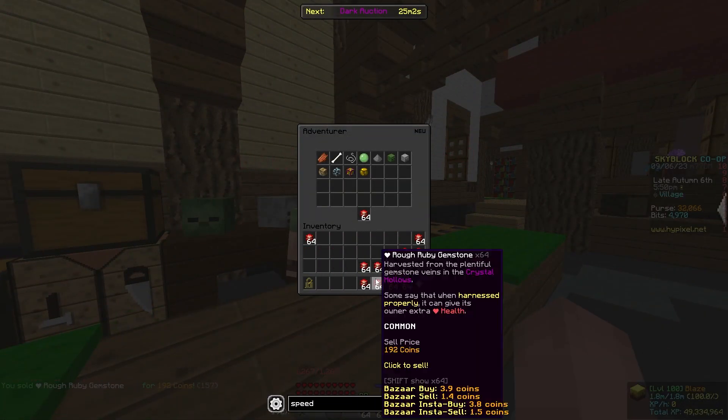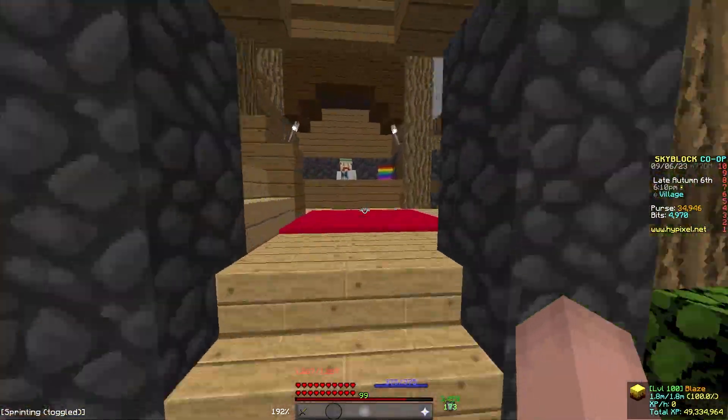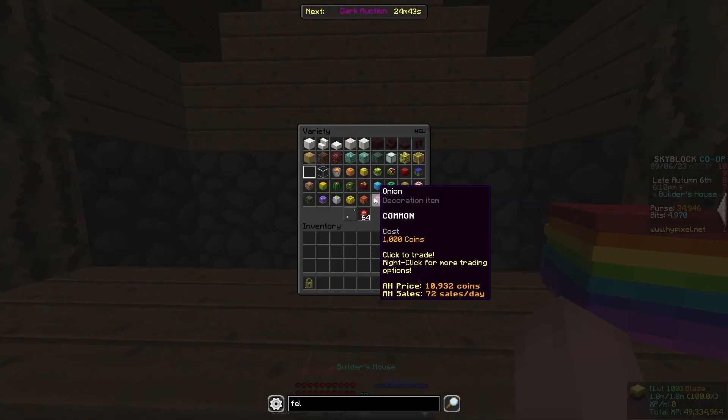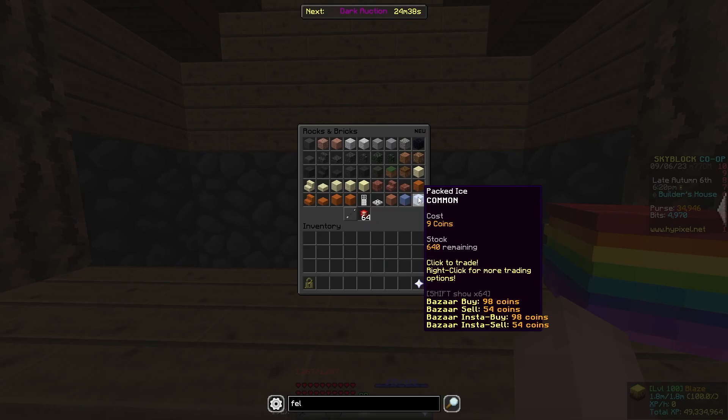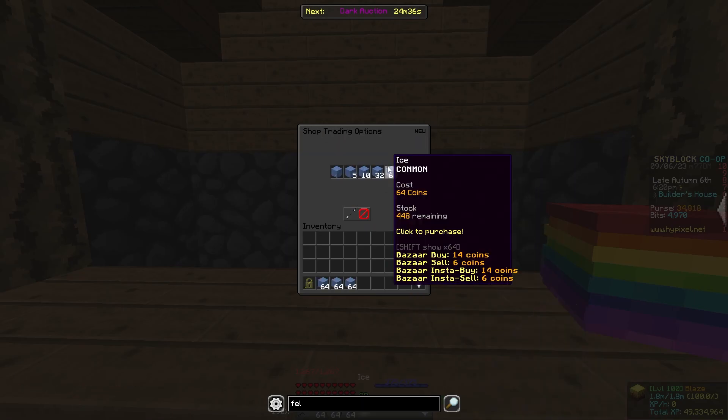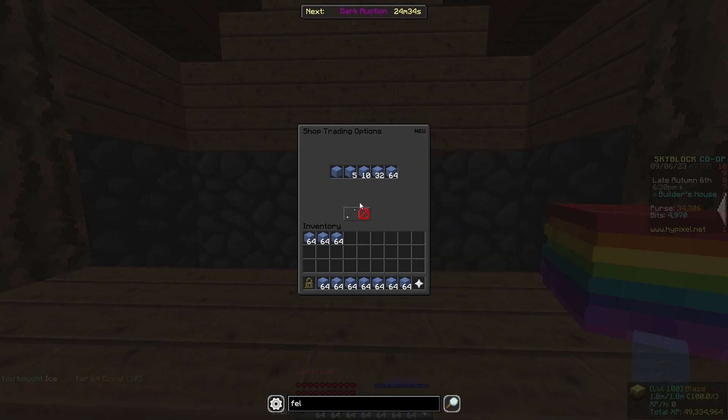While I was flipping the gems, I realized that I forgot one big part of the builder. I forgot that the builder sells ice and packed ice, which is one of the most profitable reverse NPC flips in the game.